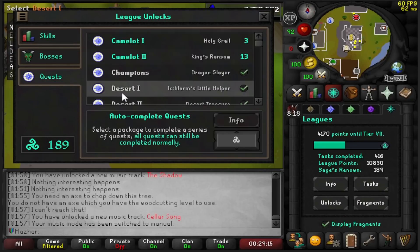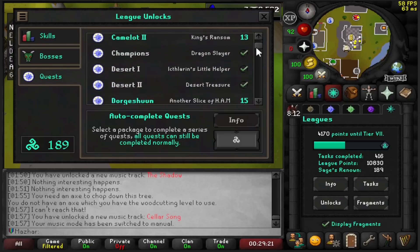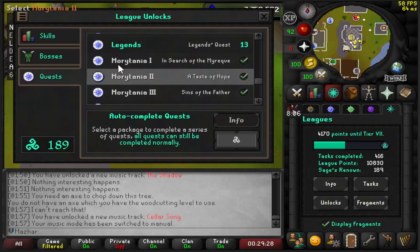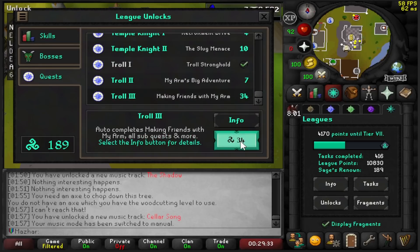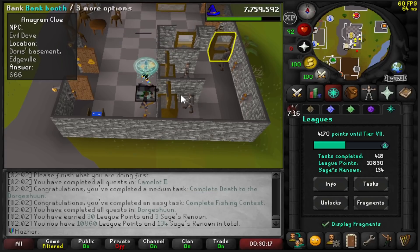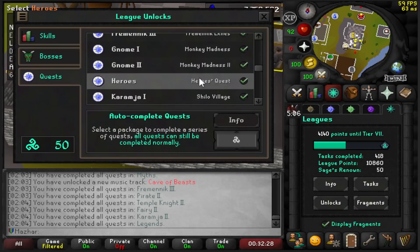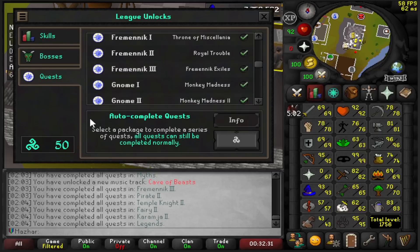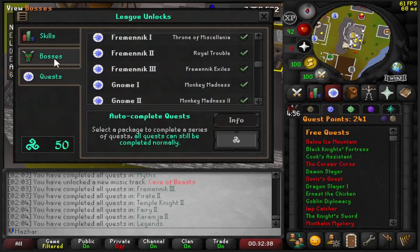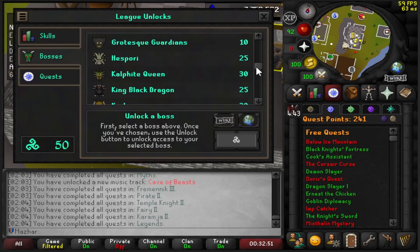I have 189 Renown, and I've thought it over. I think the best thing to do would be to unlock the rest of my quests. I'm going to go ahead and unlock every single quest that I can. Complete Death of Dorgashen and complete Fishing Contest — I can't believe I honored Fishing Contest, but 30 League Points added. I have legitimately unlocked every single quest on this list — I still have 50 Renown, so that cost a total of 139 Renown. I have a total of 241 quest points, and now I get to spend every single Renown I have only on bosses.